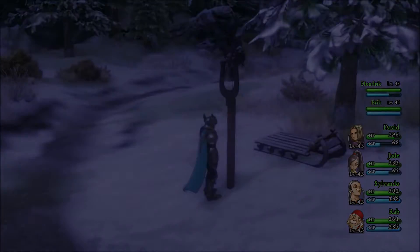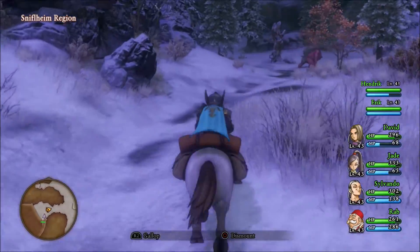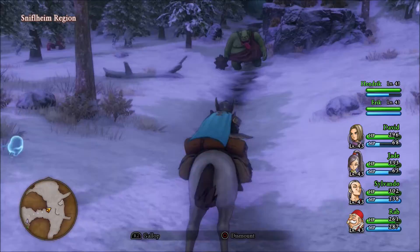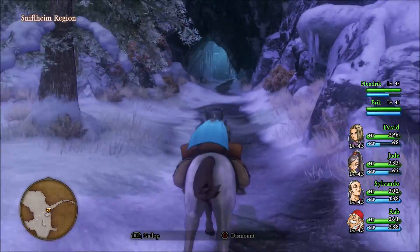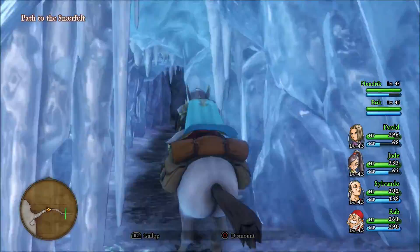First things first, let's get a horse. Hopefully we can find our missing party members in Arborea. I've been looking for them, especially Veronica, for quite some time now. These enemies are so easy, why even bother?